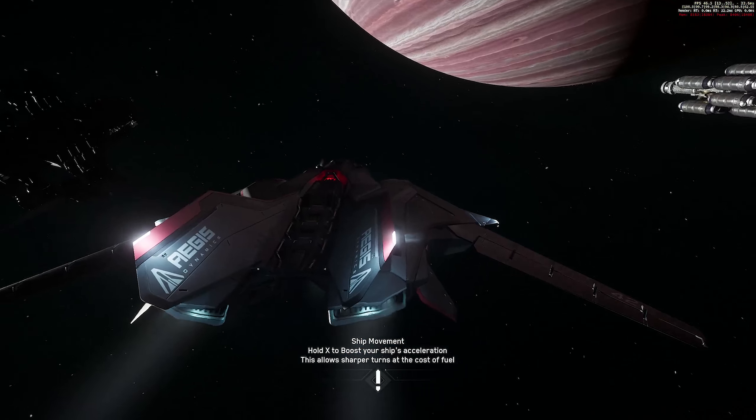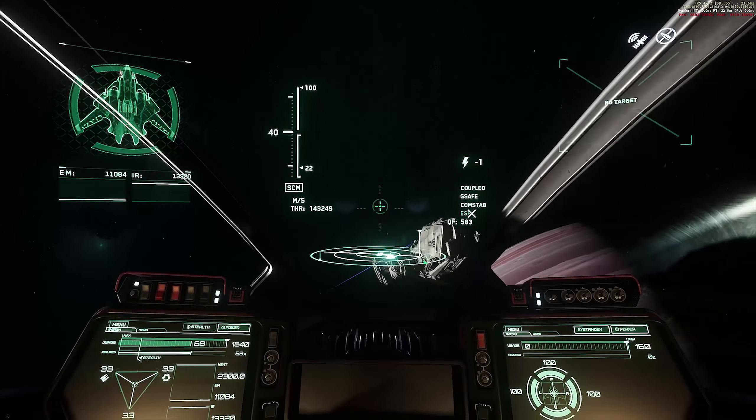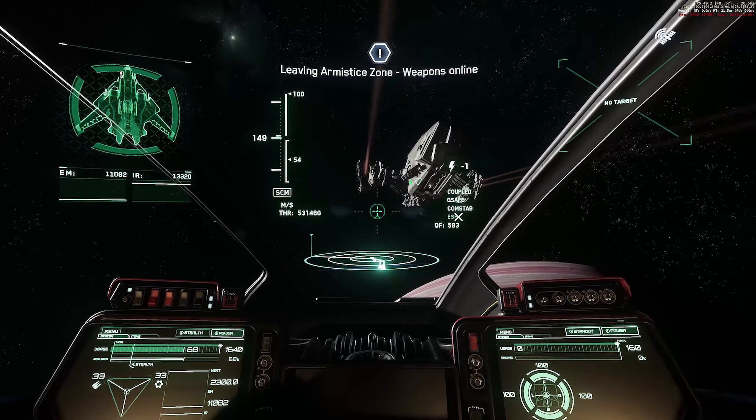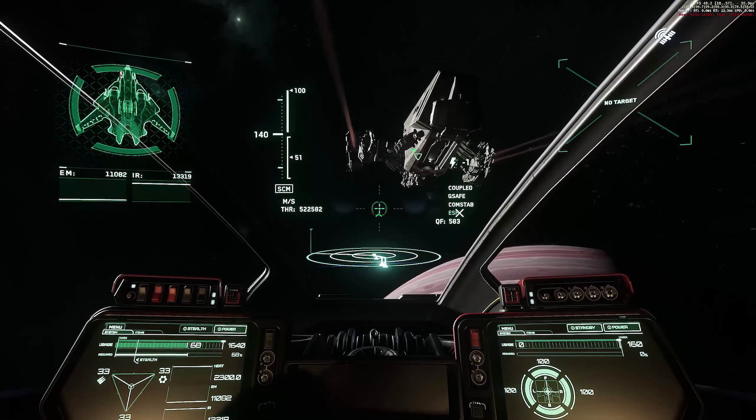They've adjusted scalp color to match hair strands for the character customizer. Players should no longer be able to get stuck on top of the Terrapin's bed. The claw of the Reclaimer now has shields and takes damage. FPS radars should now immediately remove players when they die. Debris should now correctly move after ship destruction. Cyclones should no longer consistently point upward after destruction.